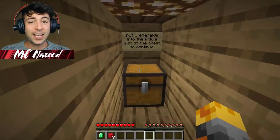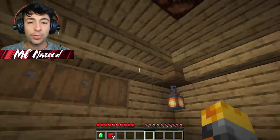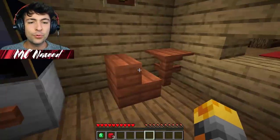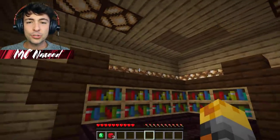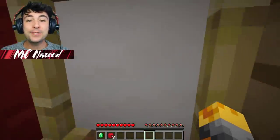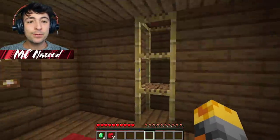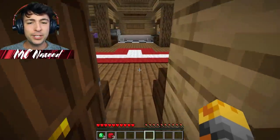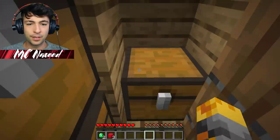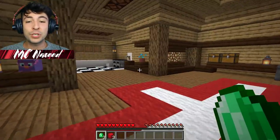Yes, I knew that would work! The sign says: put three emeralds into the middle slot of the chest to continue. So that's how we beat this level — by finding three emeralds. We've got two so far. There's something unusual about this bed — I knew it, there's something hidden there. We've got two emeralds now. Following the redstone leads us — there we go, another emerald!